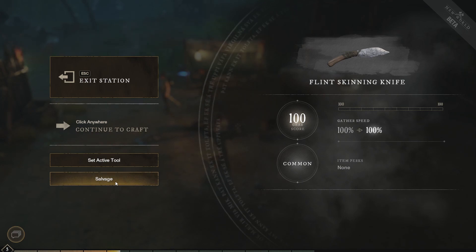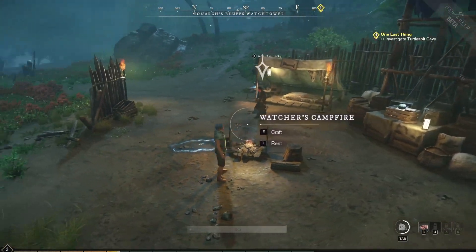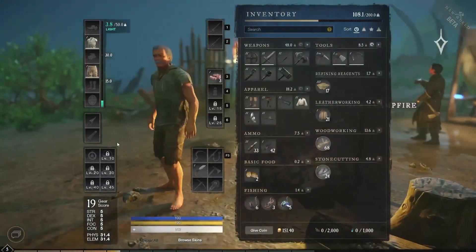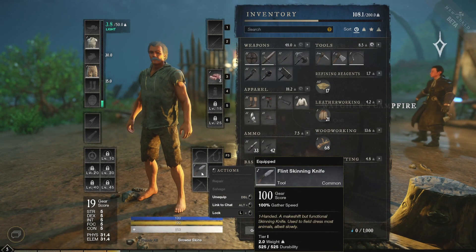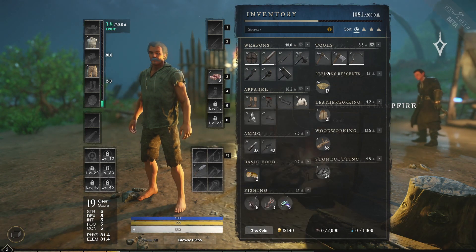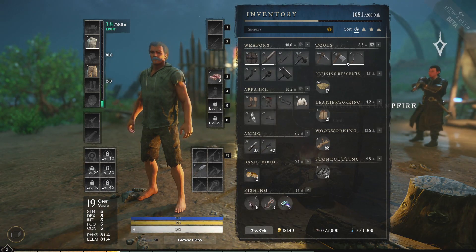I'm gonna go ahead and set this as my active tool and show you where it goes, because it doesn't show you when you do it. We're gonna exit out of here and hit the Tab key to go into the character menu. If you look down in this section right here, this is where the skinning knife just went, and that means it is actively on you. The other tools I created earlier are not equipped.